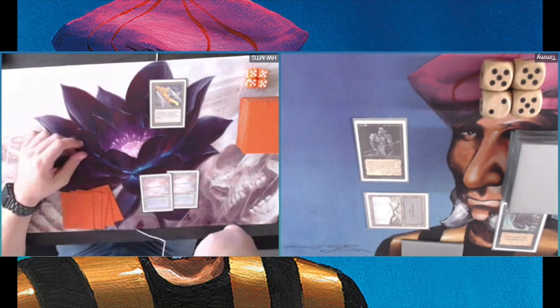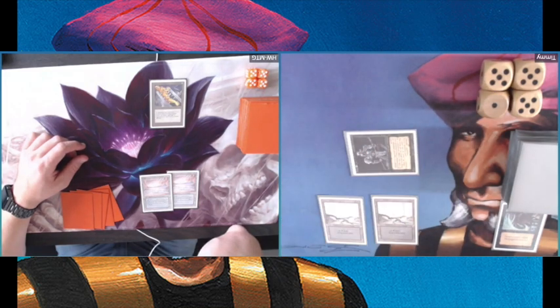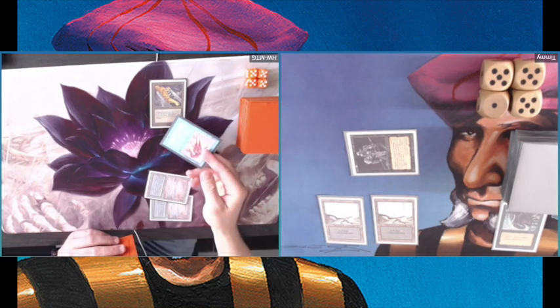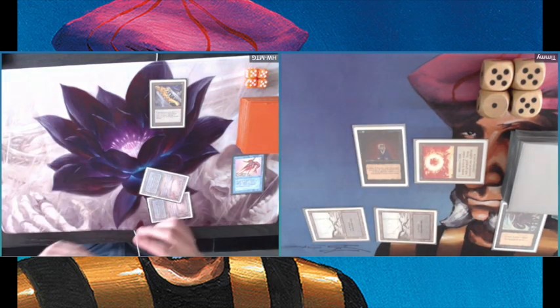Anyway, then this deck would look completely different. Looking at the situation here, I've had a really good start with a classic opening of Dark Ritual into a Hypnotic Spectre. And look at that — a really nice Boomerang, so that's going to set me back. Playing a Sol Ring.